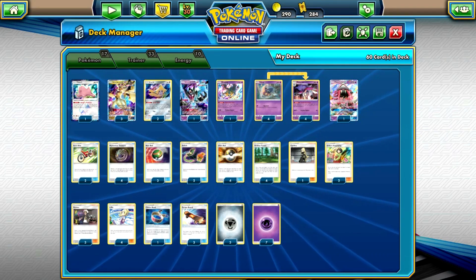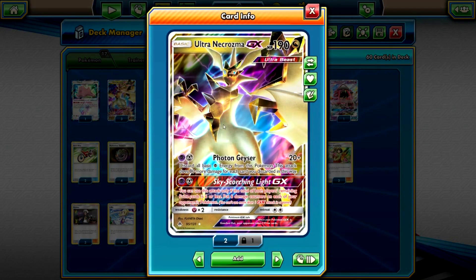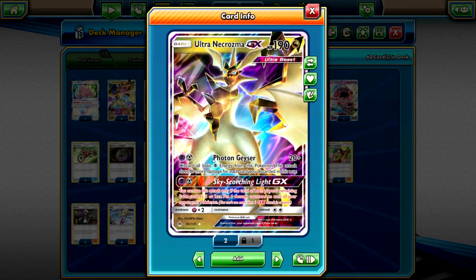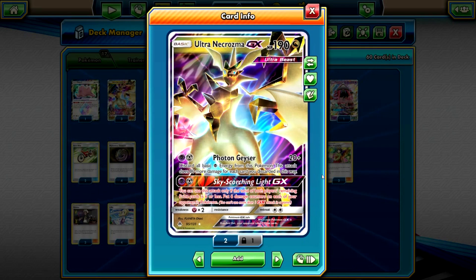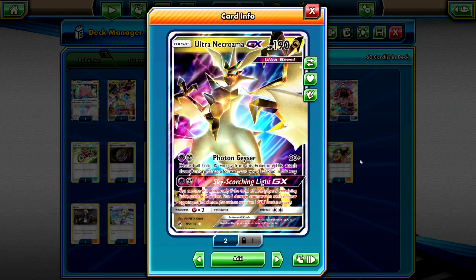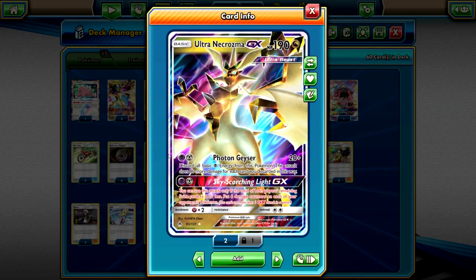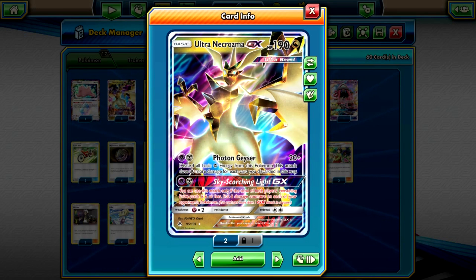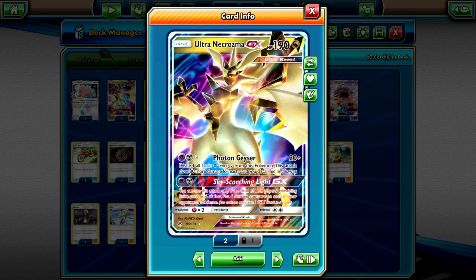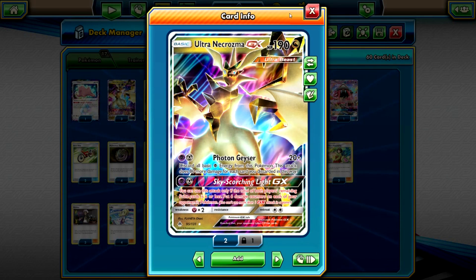Let's get right into the list. Since we're playing Ultra Necrozma or Ultra Malamar, we have three Ultra Necrozma. Photon Geyser does 20 plus 80 damage for every Psychic energy you discard from it. The GX attack does 60 damage — or more accurately, six damage counters to each Pokémon if the total of both players' remaining prizes is six or less.